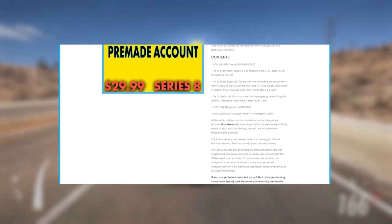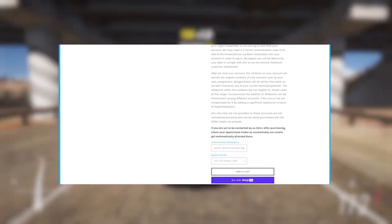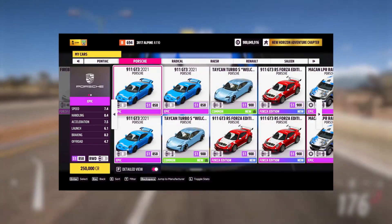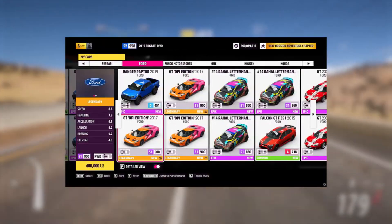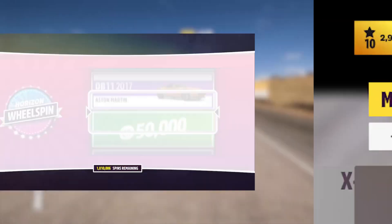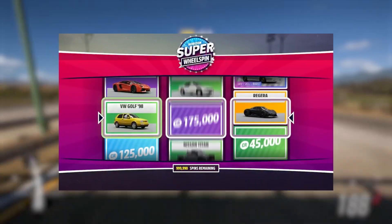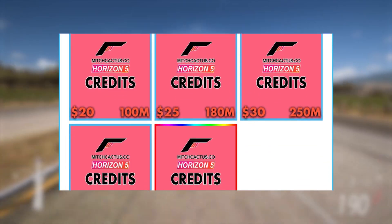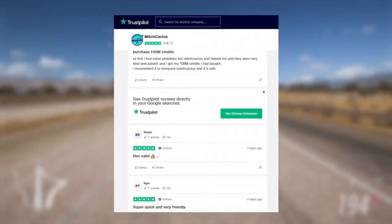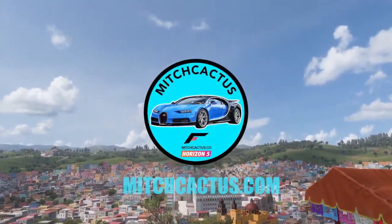Apart from this, you can go to mitchcactus.com and get yourself a pre-made or modded account which comes pre-loaded with hundreds of thousands of wheel spins, credits, and every car in the game including new vehicles as they're added. There's also a new subscription service for getting every new car added to your account as released, and you can buy credits in various amounts all the way up to 999 million. Mitchcactus.com is the most reputable seller for Forza Horizon 5 services with over 3,200 Trustpilot reviews and over 10,000 Discord members.